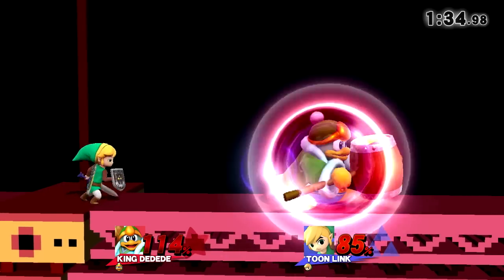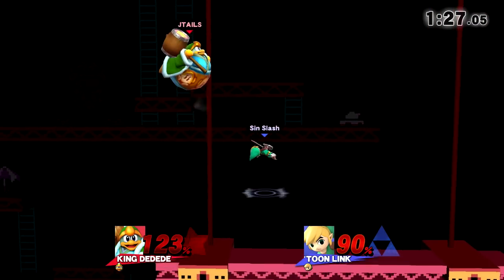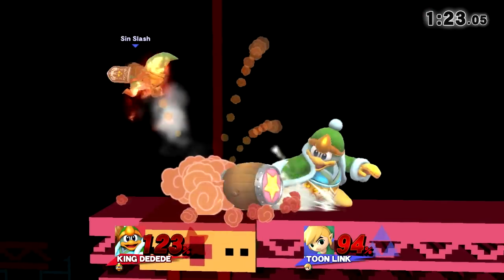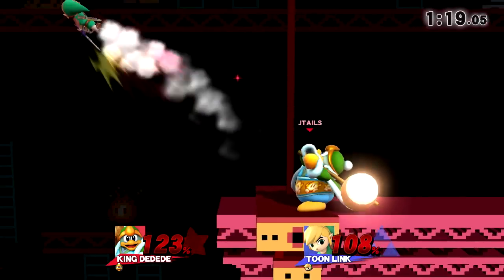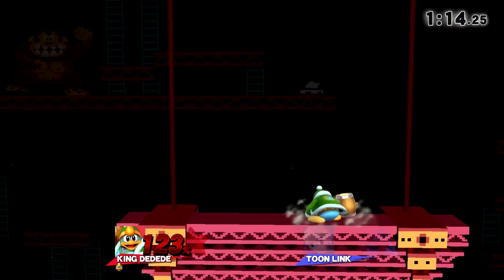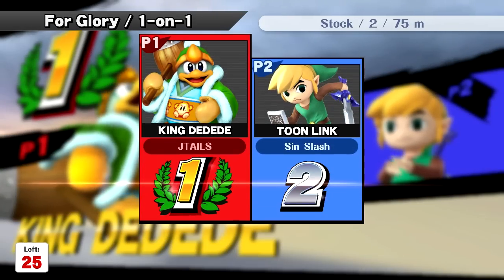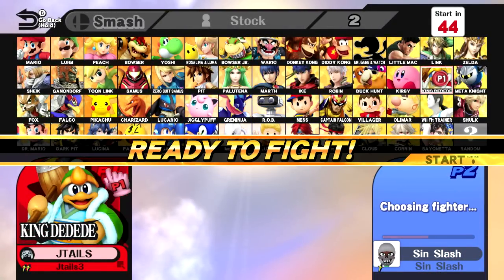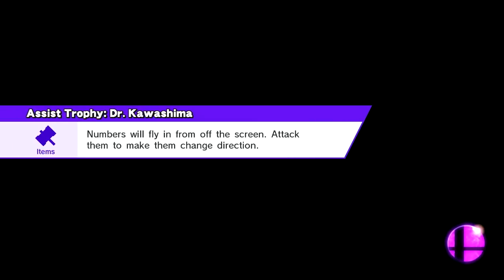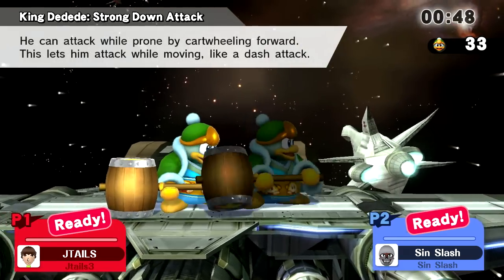I should probably be a bit more careful with my approaches, just use forward tilt a little bit more. He's looking for his back throw, which wouldn't kill me at this percent. He's doing a good job staying grounded. Good use of the grapple hook. I did not expect that to kill him — that might have been bad DI on his part. That was a good match. I enjoy the way he's playing this matchup. I want to explore my options a little bit more against this Toon Link — see if I can do better without using Gordos, and make some adjustments for you guys to see.